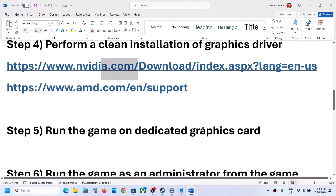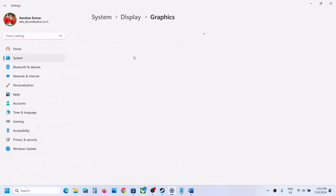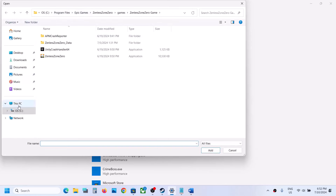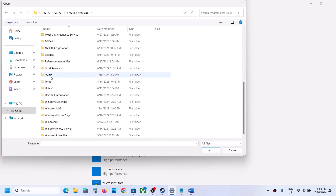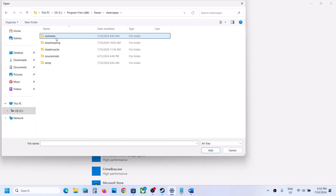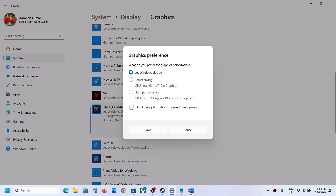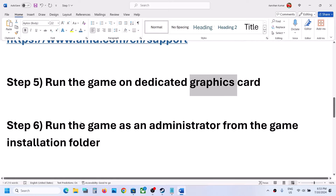The next step is to run the game on your dedicated graphics card. Type 'Graphics Settings' in the Windows search box and open it. Click Browse, navigate to the game installation folder — for example, C:\Program Files (x86)\Steam\steamapps\common — open the game folder, and select the game's EXE file. Click Add. Once added, click Options, select High Performance, and click Save. Launch the game and check.